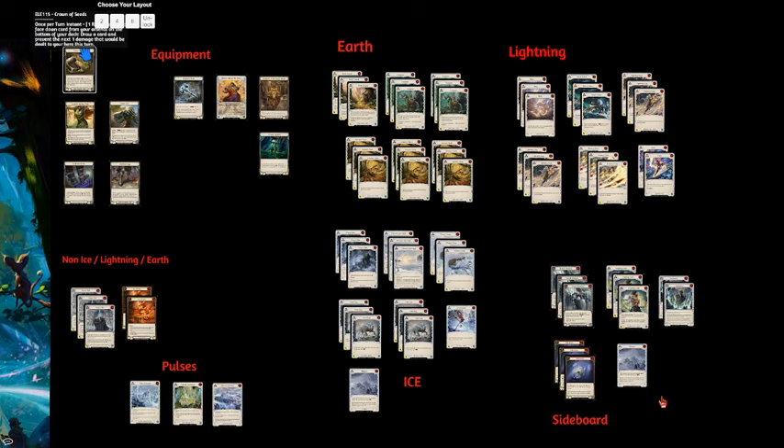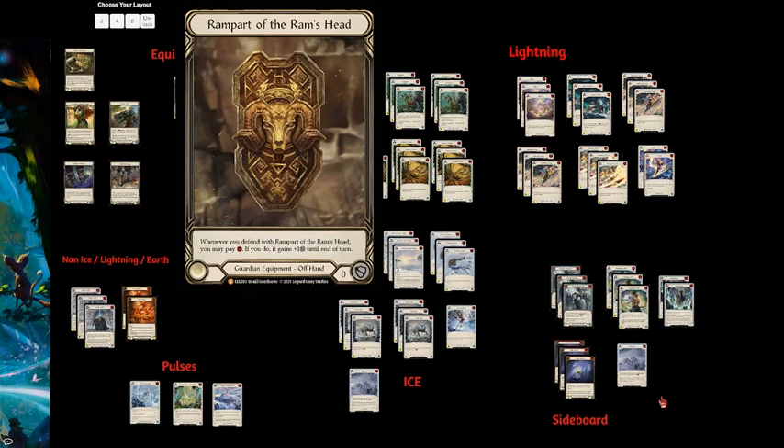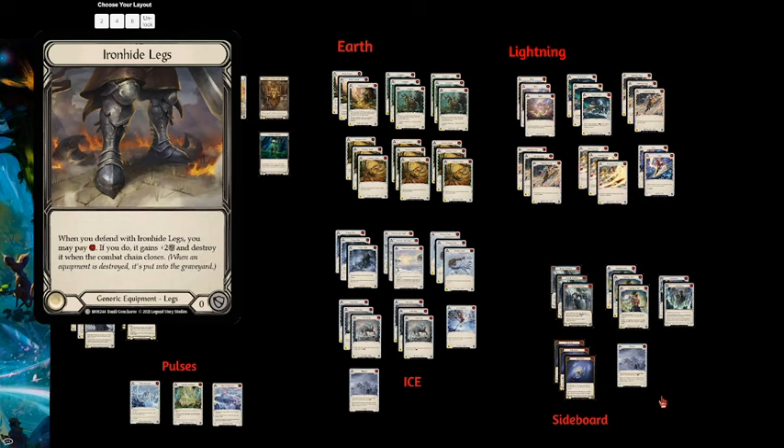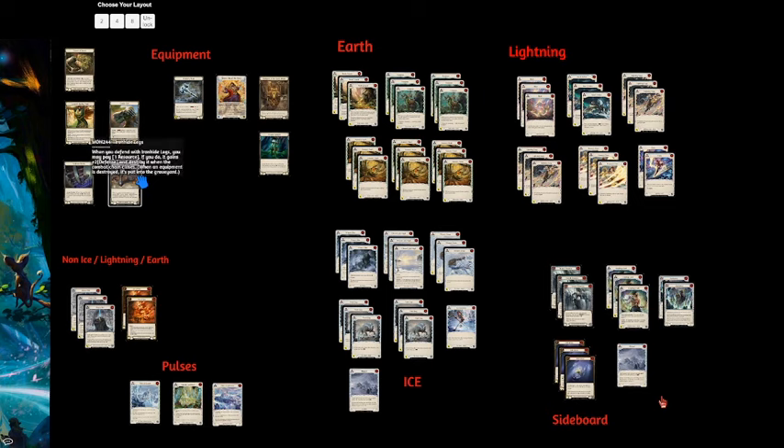Crown of Seeds prevents a ton of damage too — you're preventing five to ten damage a game with just that card. Throw the shield on top of that and you're really looking at ten-plus. Especially against opponents doing attack patterns that break the combat chain — you can use the shield multiple times. With Ironhide legs, if you pitch a blue, spend one on the shield and one on the Crown, you might have one floating to block for an additional two with the legs — a pretty sweet defensive setup.